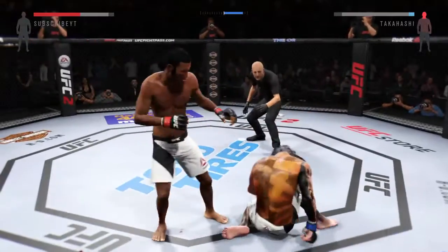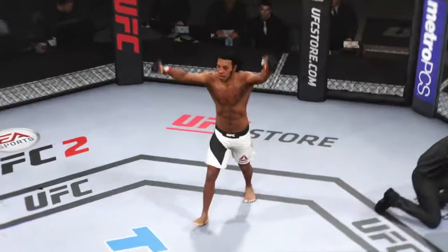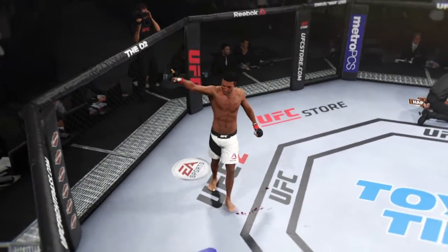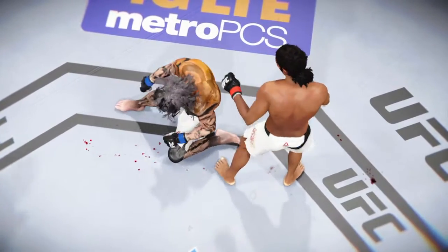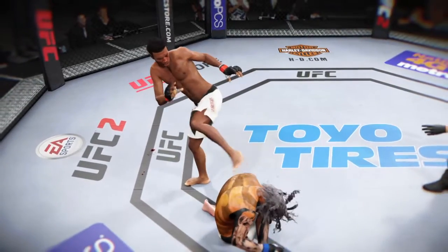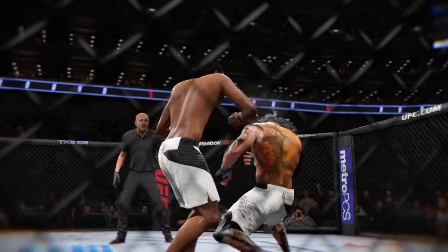Oh, he lands the roundhouse to the body — oh, that rocked him! Oh! Just like that — a beautiful knockout blow to finish the fight! Here's the finish on our fight replay. Look at this huge straight punch that causes the knockout. Let's take a look from a different angle — look at the power in this right hand as it lands. Picture perfect for the knockout. Bam! Lights out.